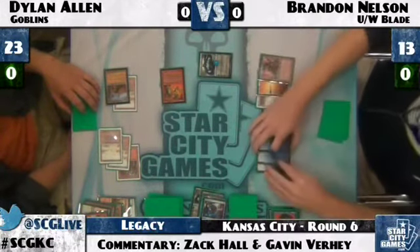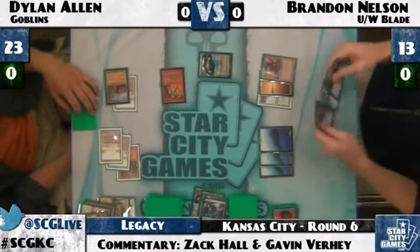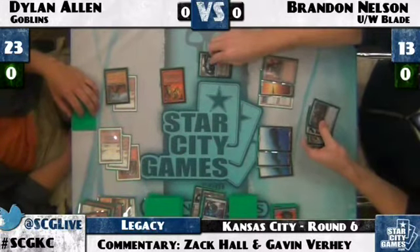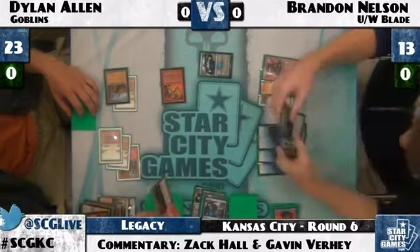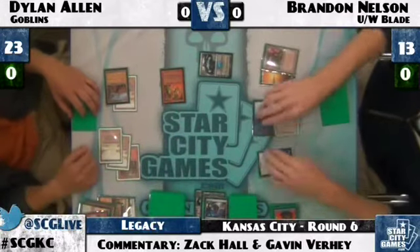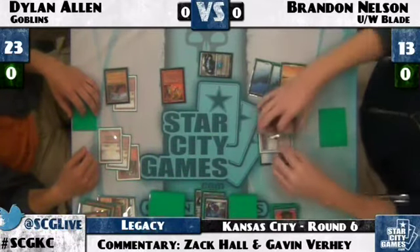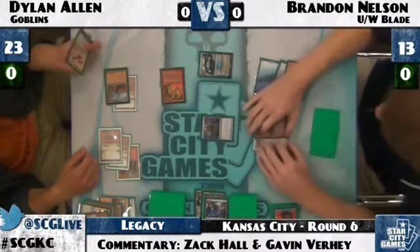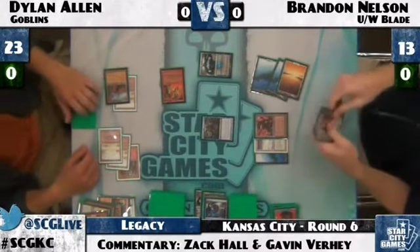Brandon could Fate Seal now to keep it out of Gem Palm Incinerator range. He ends up just Fate Sealing — there's Goblin Chieftain, so he'll put it on the bottom. Trying to make Dylan Allen only draw lands and Aether Vials from here on out. Alex Varno on Twitter points out that four Jace sounds good in Legacy since you can't play it in Modern or Extended — Patrick Chapin tweeted when it got banned in Modern: 'Three formats down, two to go.'